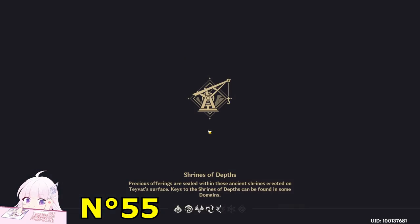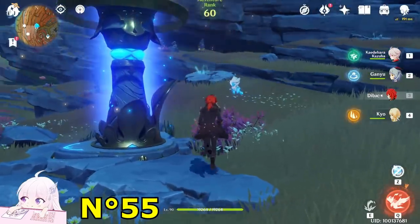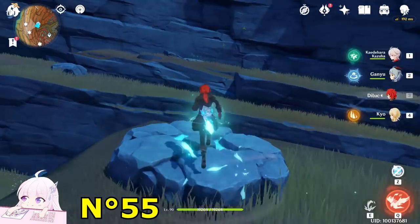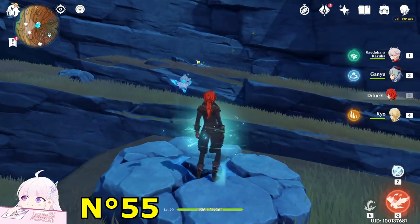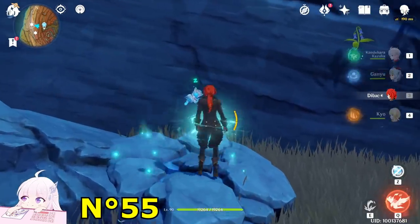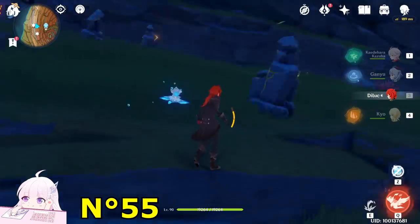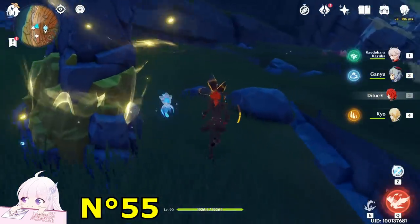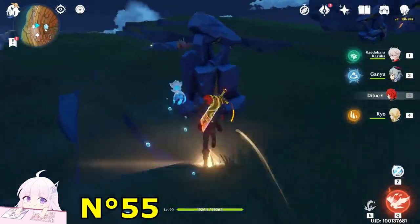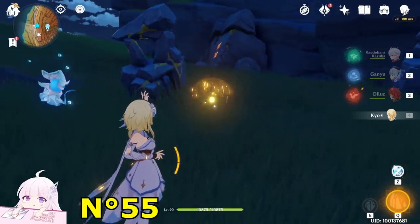Now teleport to the Statue of the Seven. Once you're here, use this boost stone. From here watch toward the other boost stone, toward the west direction. Jump up again and you will see this puzzle. Really simple: just destroy this stone, activate this one. You will see you're missing a stone — what to do? Just put a turret here with the main character and activate it.